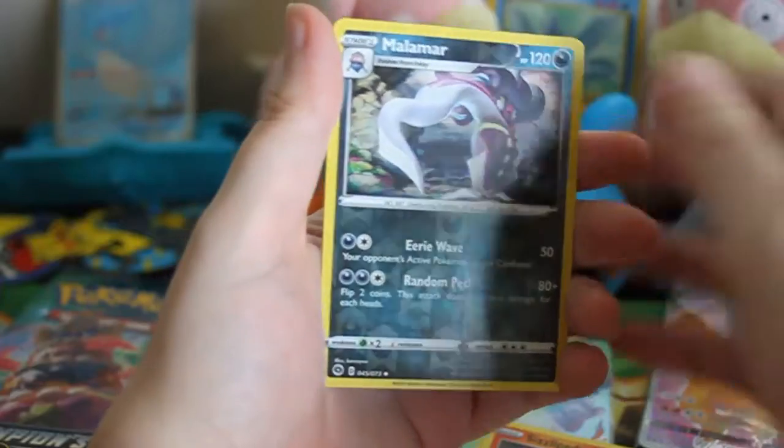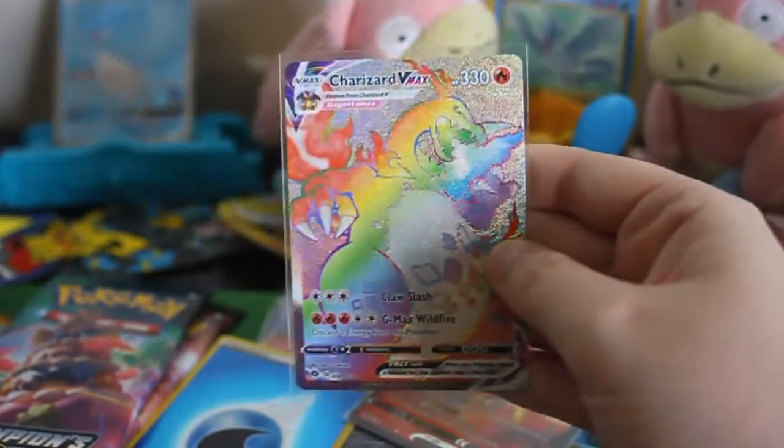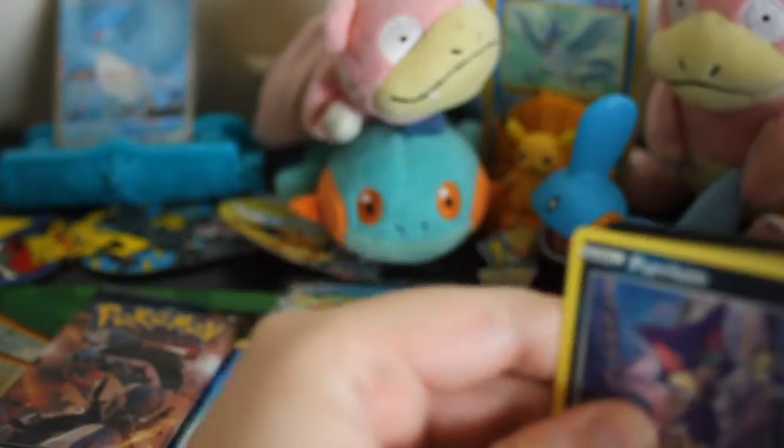Wow, three packs left. This is so crazy — I wonder if I'll get another big hit again, I really hope so. Rotom Phone, Vulpix, Potion, Ekans, Purrloin, Sizzlipede, Reverse Malamar, and a Centiskorch. Just check that out in between every pack. There are two really valuable Charizards, very nice looking Charizards, sitting next to each other on my desk right now. It is very nice.